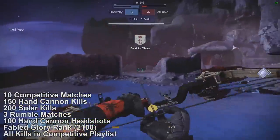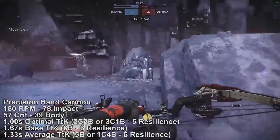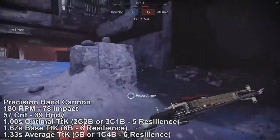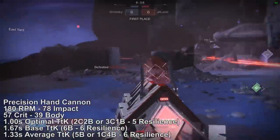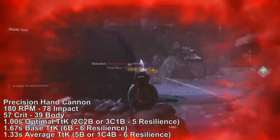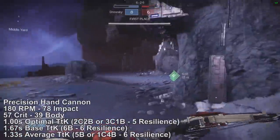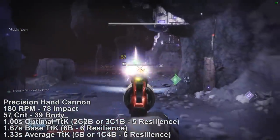Now let's talk about the weapon itself. Its archetype is a precision hand cannon, which means it fires at 180 rounds per minute and has 78 impact. It deals 57 damage to the head and 39 damage to the body, resulting in a 1.02 second optimal time to kill with 2 crit 2 body, or 3 crit 1 body against higher resilience levels, and a 1.67 second base time to kill taking 6 body shots against 6 resilience or higher. The more average time to kill is 1.33 seconds, taking 1 crit 4 body, or just 5 body shots depending on resilience level.